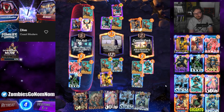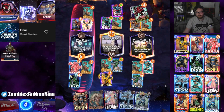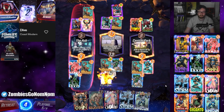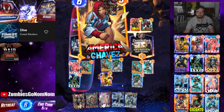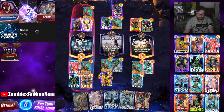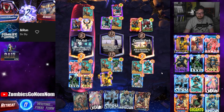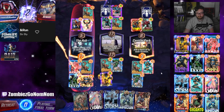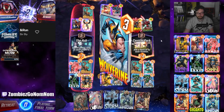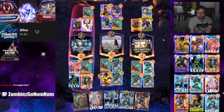Need to get back in the rhythm of snapping - once you hit Infinite you can't fall below 100 so it gets really easy to get a bit more passive about snapping if you're not super invested in climbing. Eventually they're going to add a proper leaderboard for Infinite. I think this should be pretty easy to win - I don't think they can put up the power they need in both lanes. Shang-Chi doesn't do anything here. Snapping - four cubes in the bank!